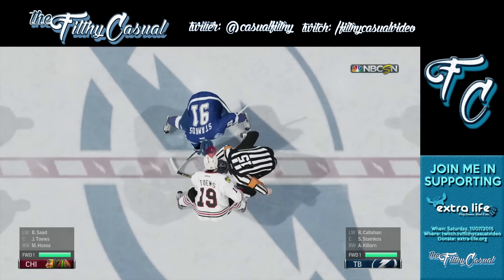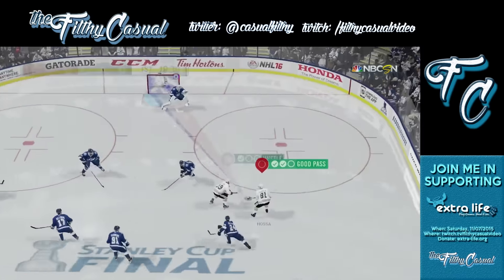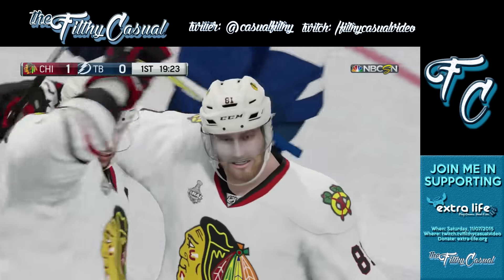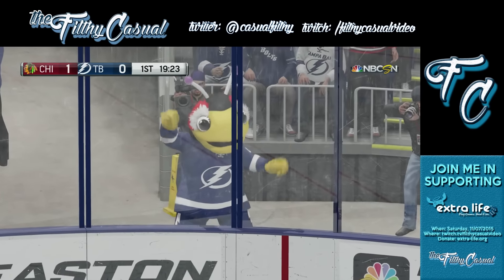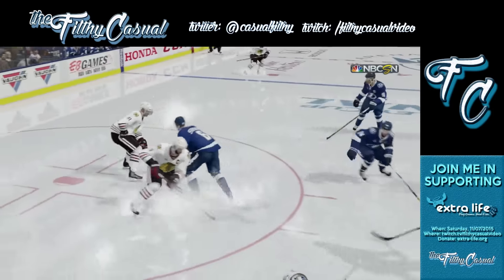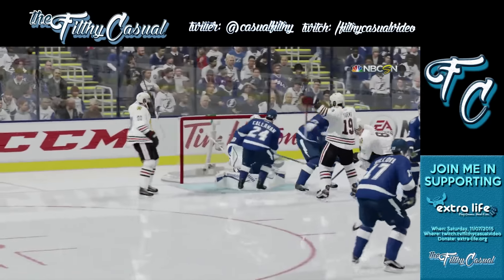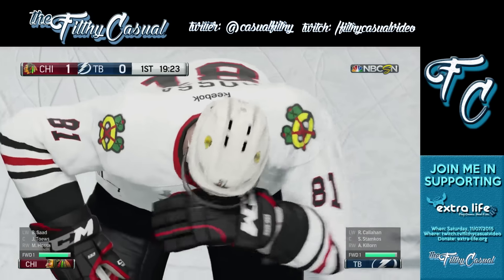New icon above the heads — face-off ready. Oh, and I scored already off the bat! I'm sure it's probably on no difficulty. I see mascots this year — that's awesome! Roofed it — sorry Ben Bishop, you big guy. Ben Bishop is like six foot seven or something, he's a huge goalie. I love that I scored in the face of Ryan Callahan too, that makes me happy.